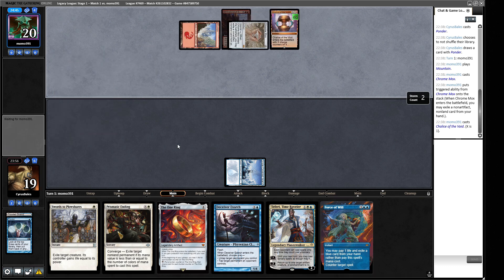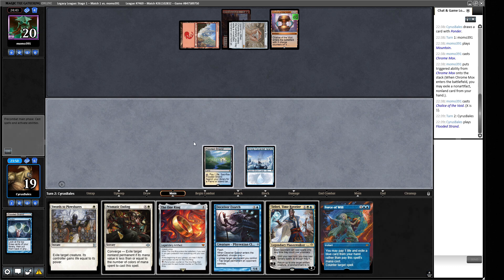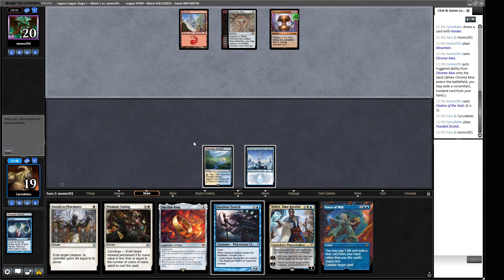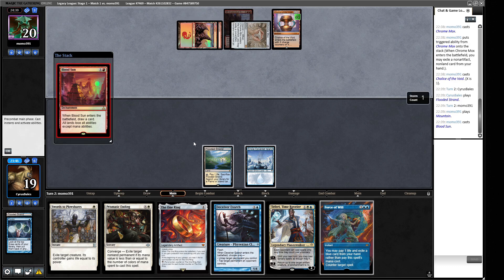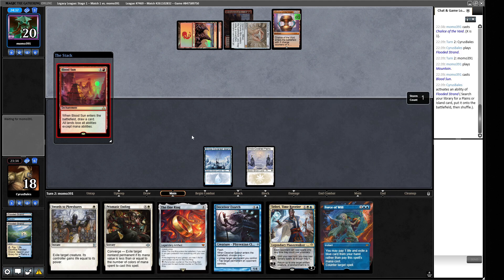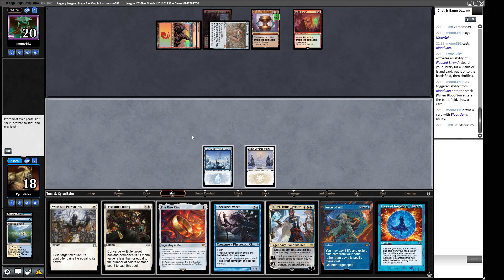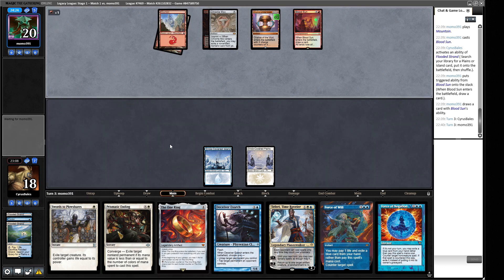Our combo also dodges the Chalice. Blood Sun — lands lose all abilities except mana abilities, so we're losing our Brainstorm on top of our library. We might get a Blood Moon as well. Force of Negation — do we want to Prismatic End their Chalice now to unlock our Plowshares for next turn? That might be required, but if we wait we might be able to get Teferi's bounce going. I don't think we need to do that just yet; I don't feel under pressure.